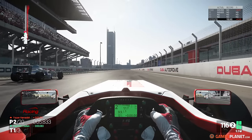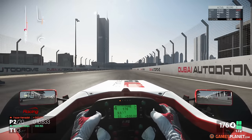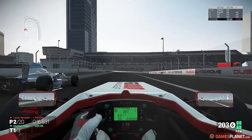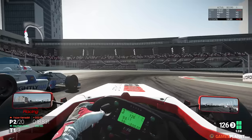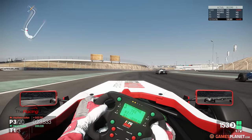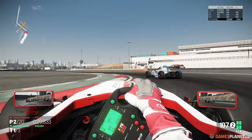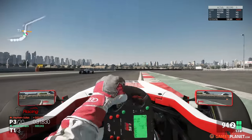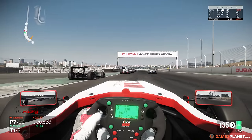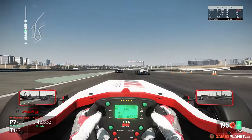Et c'est parti pour la deuxième course — on prend un bon départ. Est-ce qu'on va pouvoir déjà prendre le commandement ? On a une bien meilleure accélération que le leader. Il y a Yazan Amadeh qui va peut-être garder son commandement et sa pôle. Attention à l'intérieur, il y a Sultan qui se présente. On va devoir élargir si on ne veut pas perdre beaucoup de place. On se touche dans la chicane, on parvient à garder la voiture mais on est septième, peut-être même huitième.